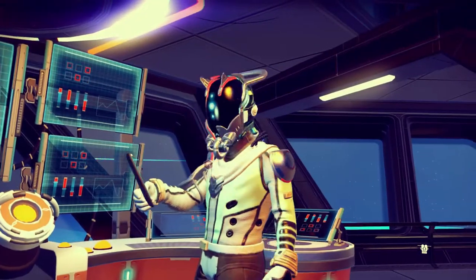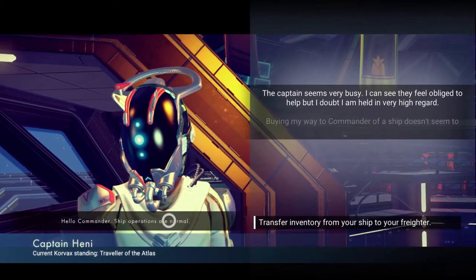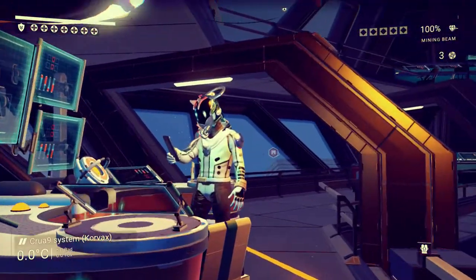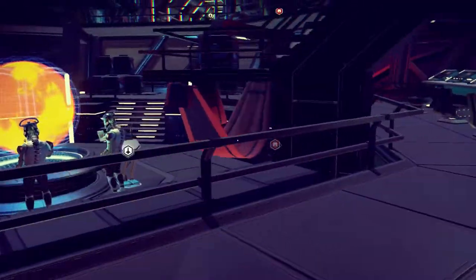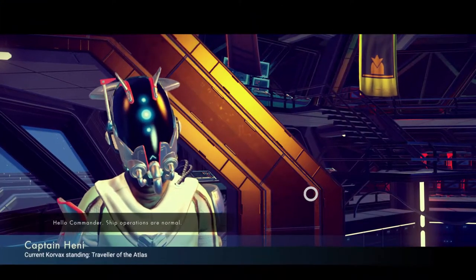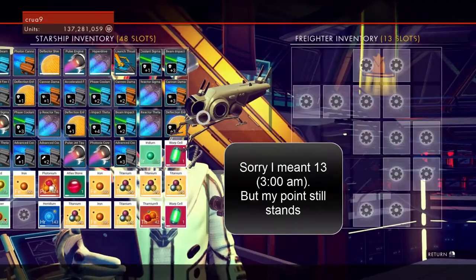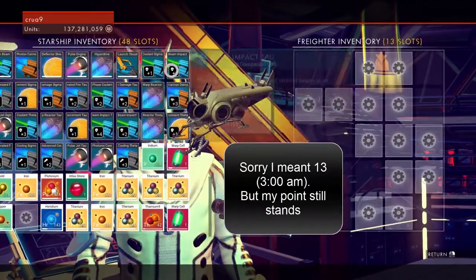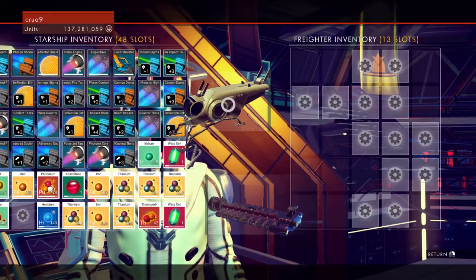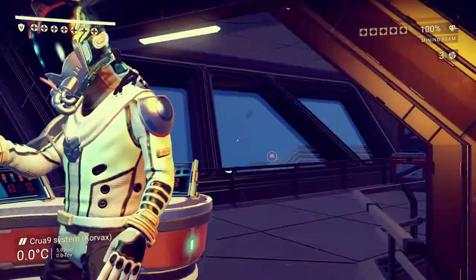Each person on here, each AI, they actually speak your language. And they have 17 slots in this freighter — which is kind of weird, because I've got 48 slots in this tiny ship that fits inside my freighter. Tell me how that's logical. Let's go ahead and exit out of that.